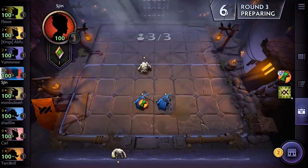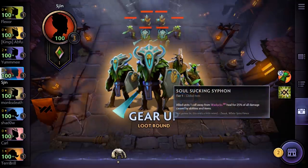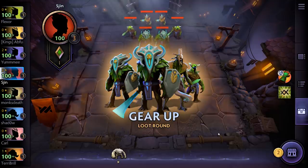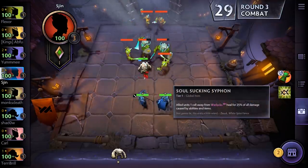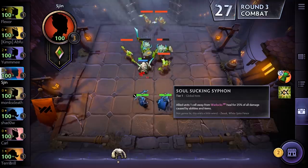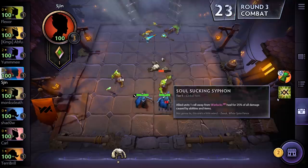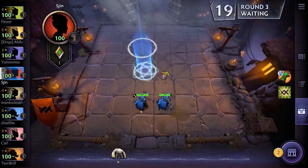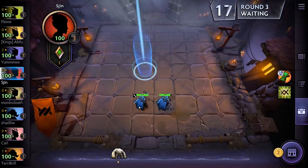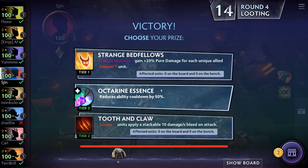The item we got from that is the Soul Sucking Siphon. We won't see much use out of that until we get a Warlock. This isn't an item you put on people — it's a passive item that sits in the background and assists you, and it will only apply if we have Warlocks. Every time you win against NPCs like creeps and minions, you get a choice of three items. As the creep waves progress and you fight harder monsters, you'll get higher tier items.